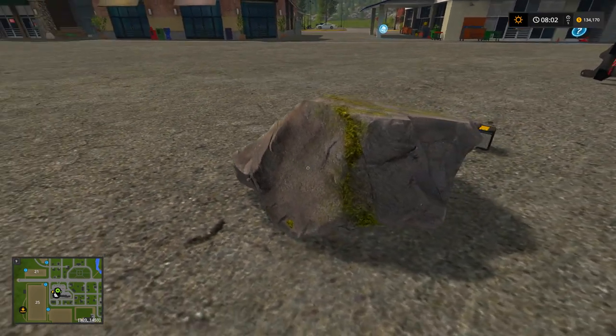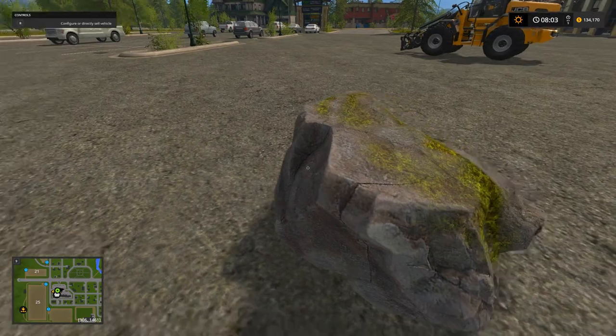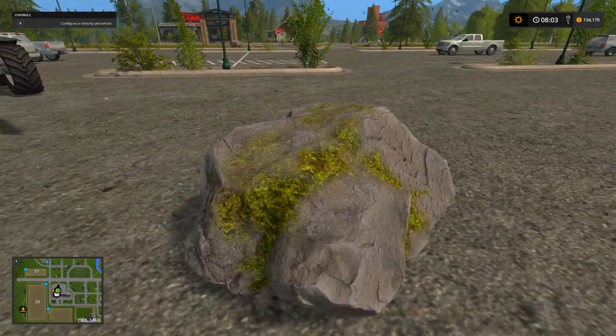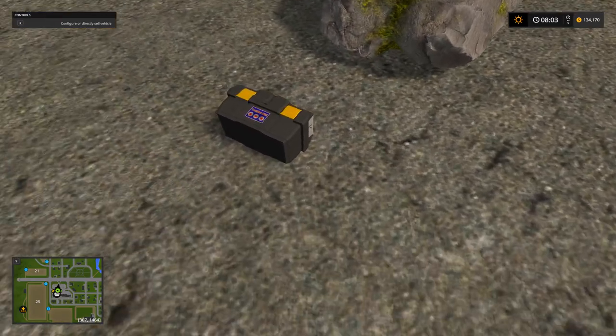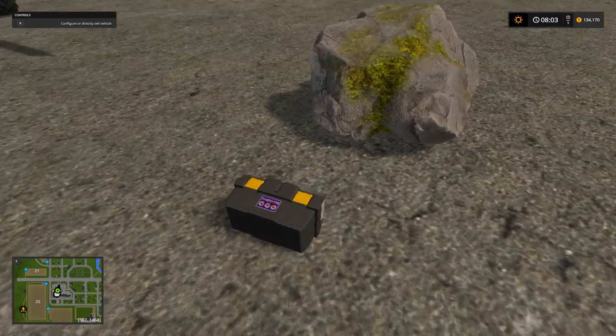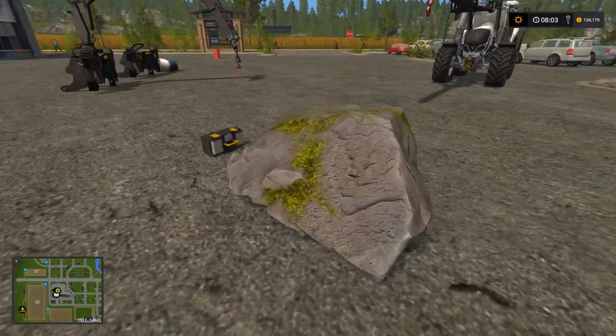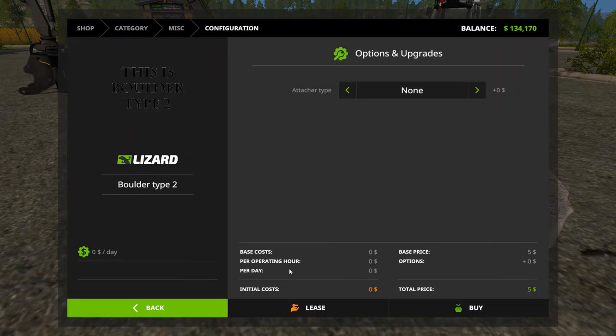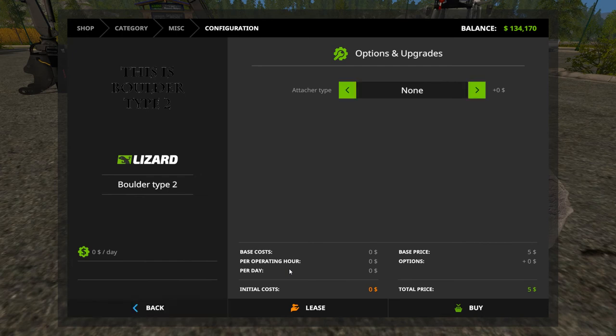I made this mod where it's a boulder — it just looks like normal boulders you have laying around. You can dynamically add straps for lifting it. It looks normal, and I bought it — you can buy it in the shop. It's five dollars, or zero dollars to lease. It defaults to no attacher.